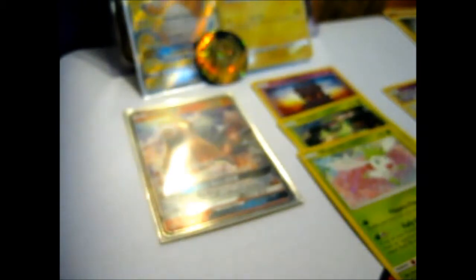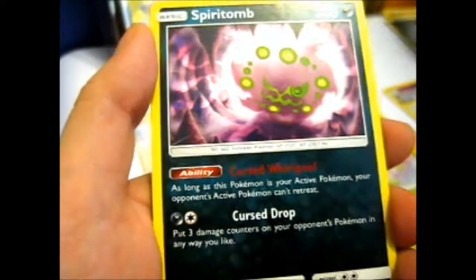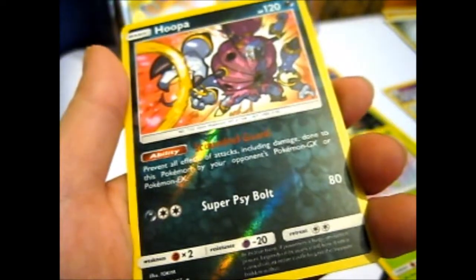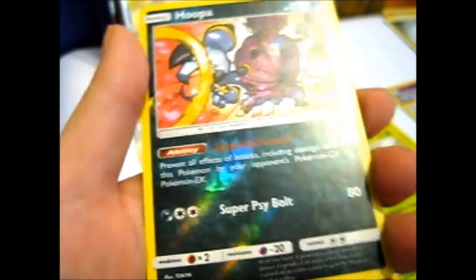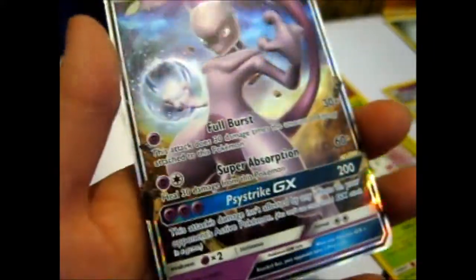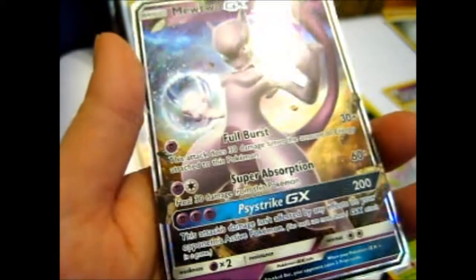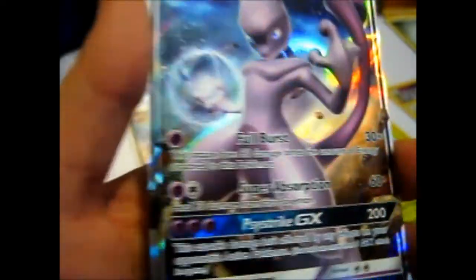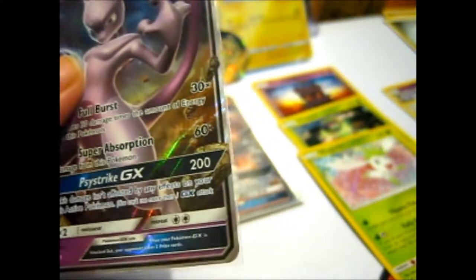Finally the last pack — Shining Legends. Let's see if we get anything good besides the creepy Jynx — that's not good, it's just plain creepy. Another Metal energy — twice in a row. Spiritomb, Golurk, Energy Retrieval. Creepy Furfrou. Torracat, Torracat. Weavile. A Reverse Hoopa — which I think I have. And ooooo — Mewtwo GX! Do I have it? I think I was needing this card. I know I got the Full Art — I'll have to reconsult my collection.